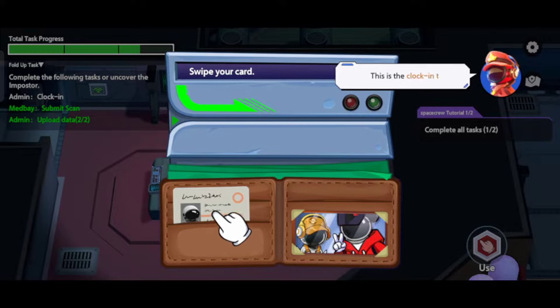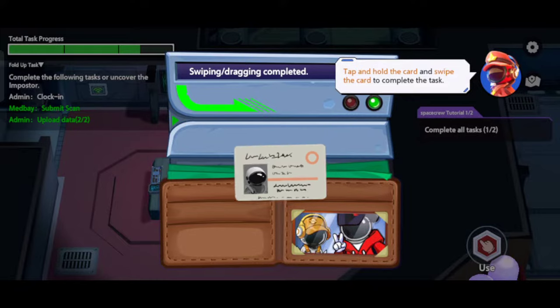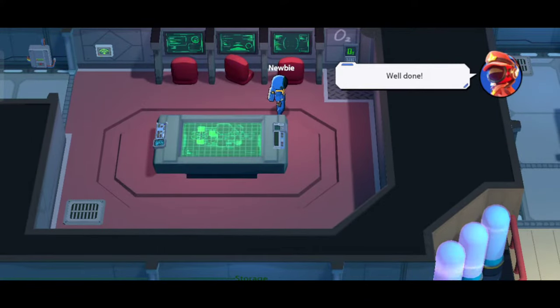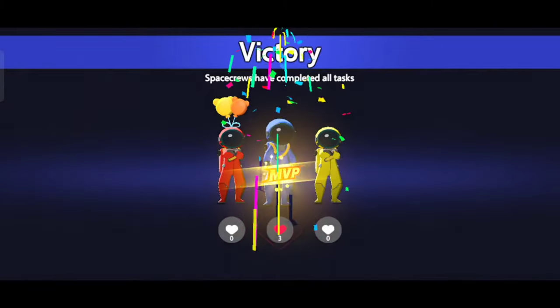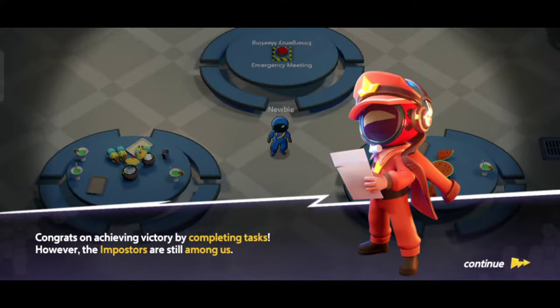This is a card swipe task. Tap and hold the card, then slide it as indicated to complete the task. Congratulations — you completed all your tasks and won.